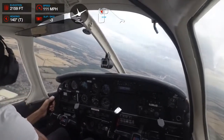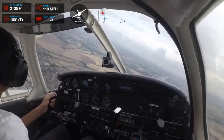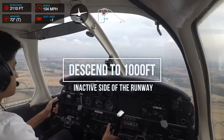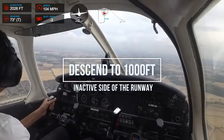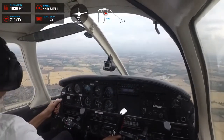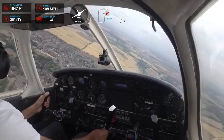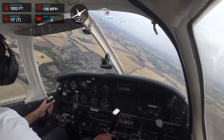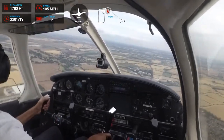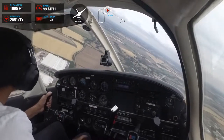Now I can start to see 0-5 but also 3-6. So once I get over 3-6, I'm going to call overhead descending dead side. Golf Charlie Yankee, overhead descending dead side. Golf Charlie Yankee, report downwind. We'll fly an opposite circuit — basically four left-hand turns — but we want to be over the runway numbers at 1,000 feet.